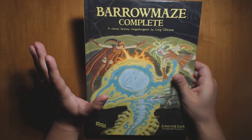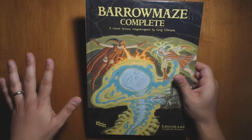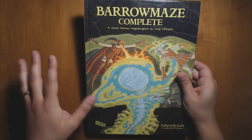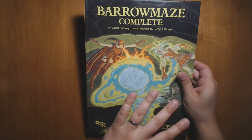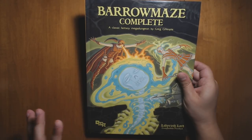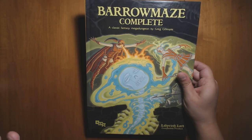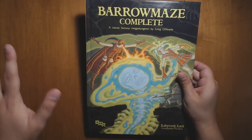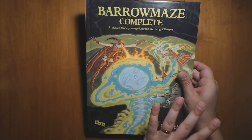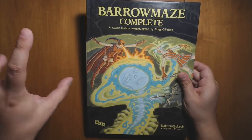A mega dungeon typically has lots of levels going deeper and deeper into the earth, with each level becoming harder and harder, usually corresponding to the character's level. In this case though, the dungeon is all on one level. The general setup is that you have a field of barrow mounds — about 70 of them — scattered around this wide open field. Each barrow can be investigated; there are little mini dungeons inside, but some connect down to Barrow Maze, which is a giant flat dungeon underneath the surface. It does get more dangerous as you go farther east.